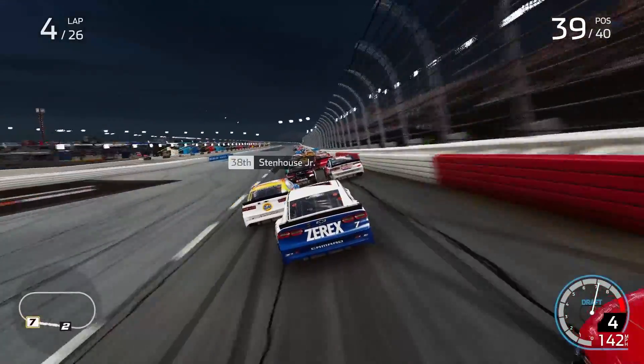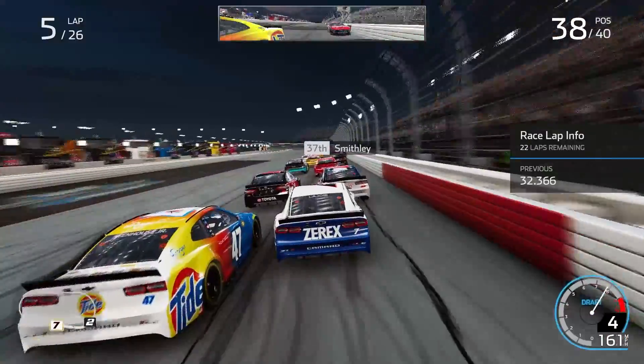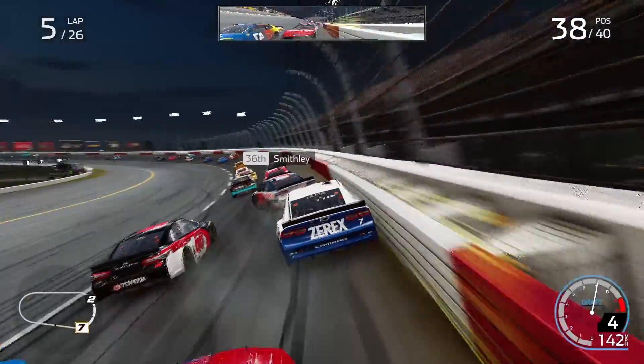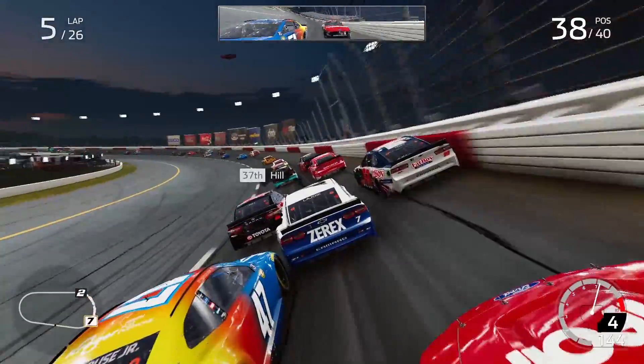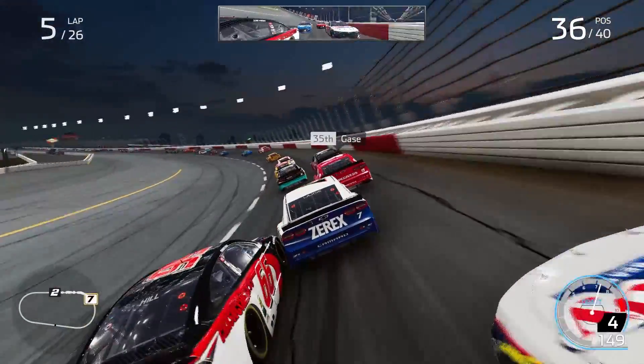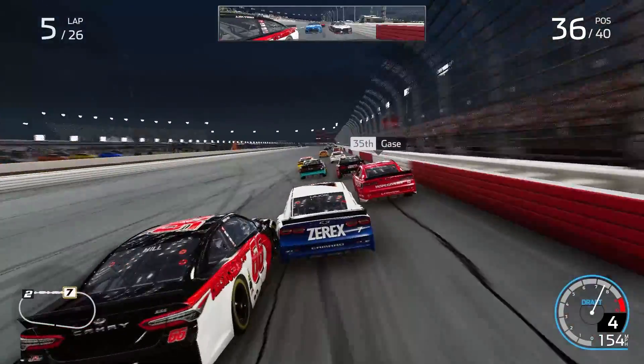I just absolutely wall-chase Briscoe and I gotta run on Smithley but we have nowhere to take it because the AI is so slow right now. I just sent him and forced a three-wide and got into Joey Gaze - probably wrecked him here. No, he saved it.